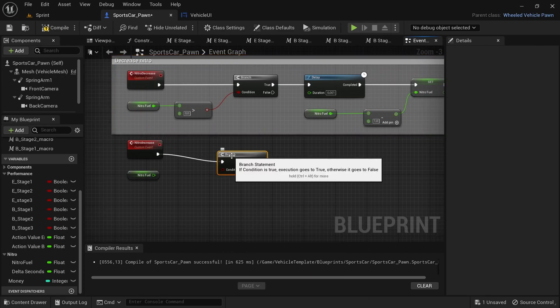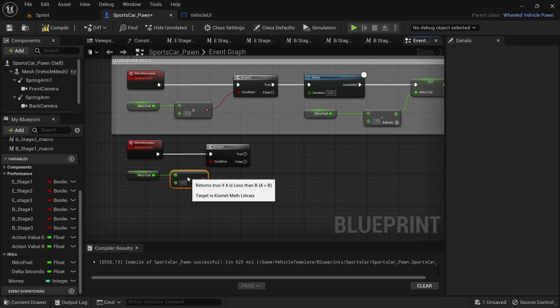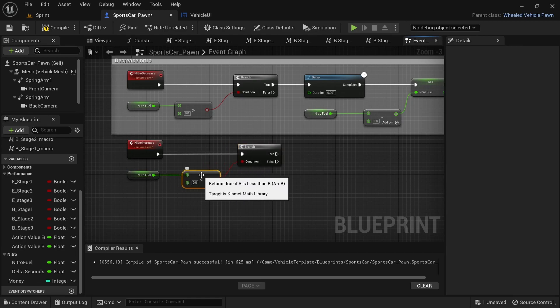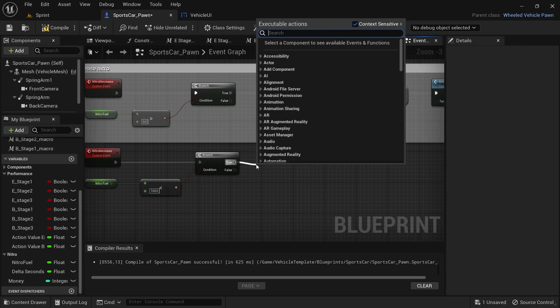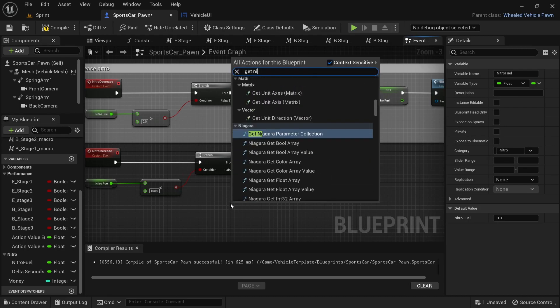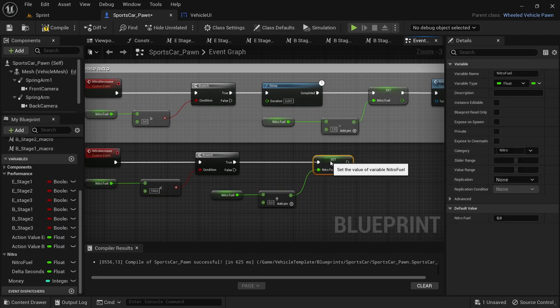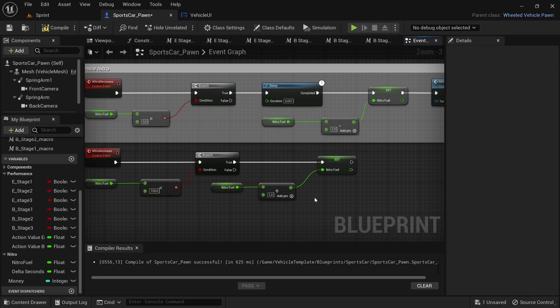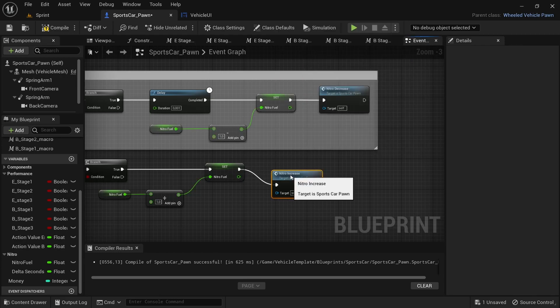On to the boost increase: drag off from the boost increase function and add a Branch node. From the condition of the Branch node, drag off and search Lesser Than and connect to the boost fuel that was dragged out earlier. Set the value by the Lesser Than to 100. Drag off from the Branch node and search Set Boost Fuel, then right click and search Get Boost Fuel. Drag off and search for the Add function and connect to the Set node. From the Set node drag off and search for a Delay node and set the value to 0.5. Finally, drag off and add the boost increase function.